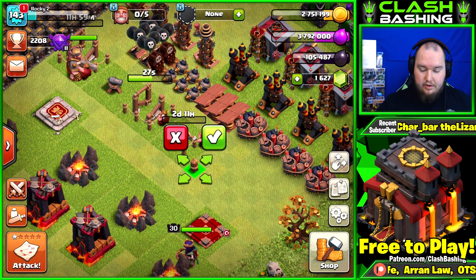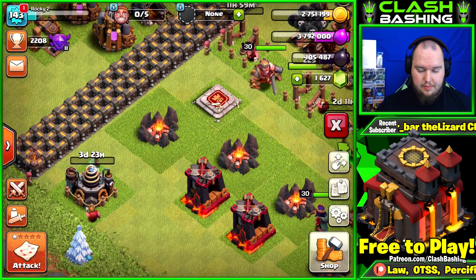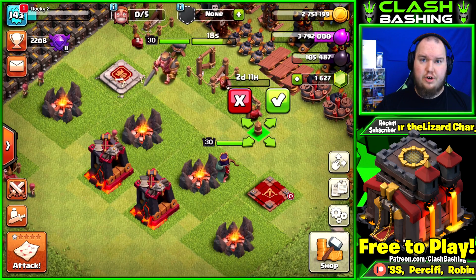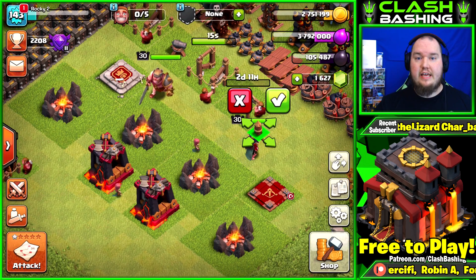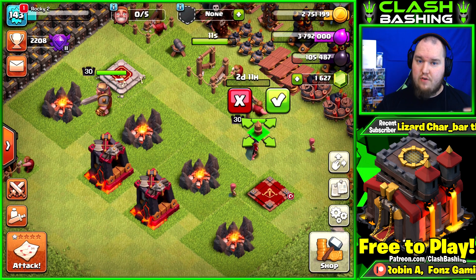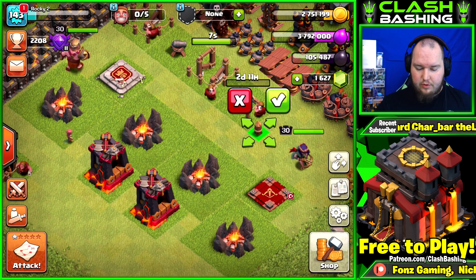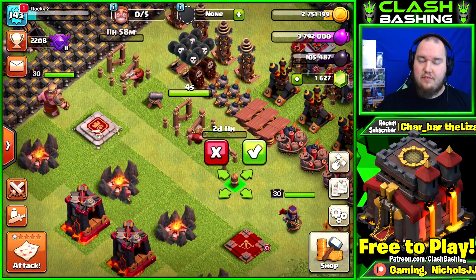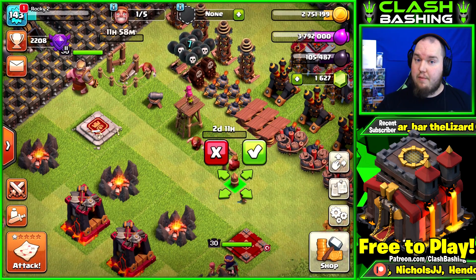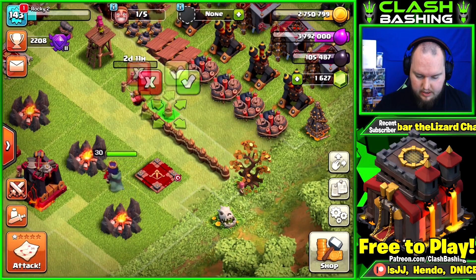Right after this, we really want to focus on getting those dark barracks up and the army camps. Get at least one dark barracks up before your army camp - that way when your lab is done you can go ahead and start bowlers in the laboratory, which is going to be really awesome. You're going to want to farm really hard. All the new stuff we dropped down, get them going and work them up to Town Hall 9 levels.